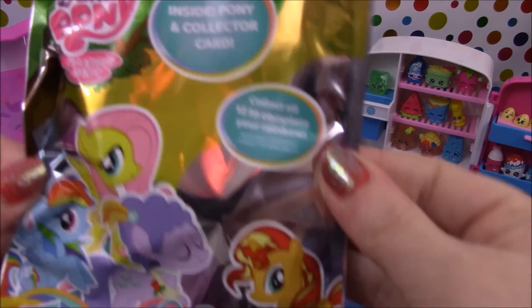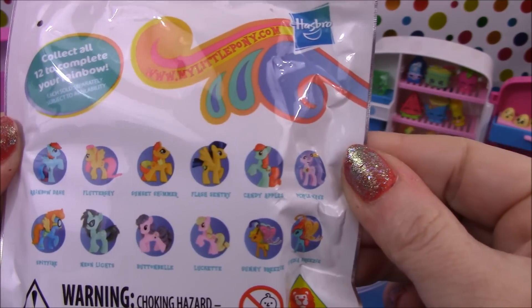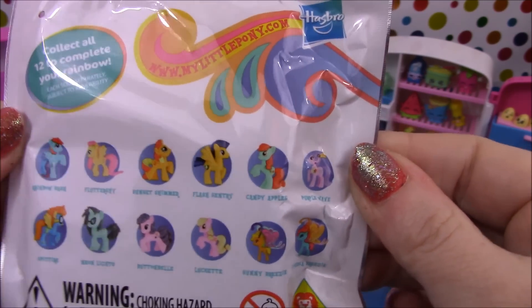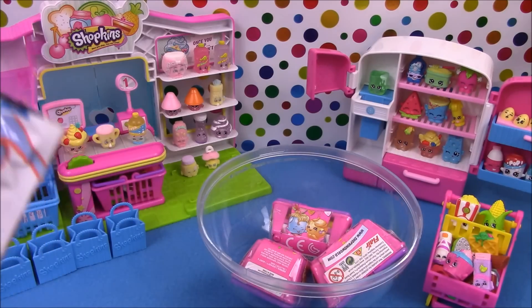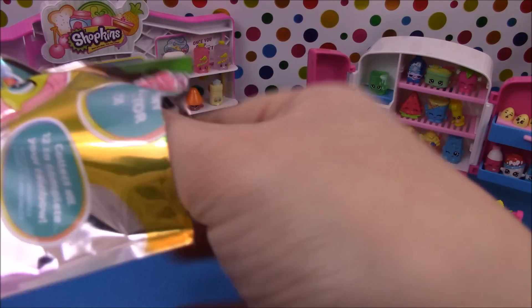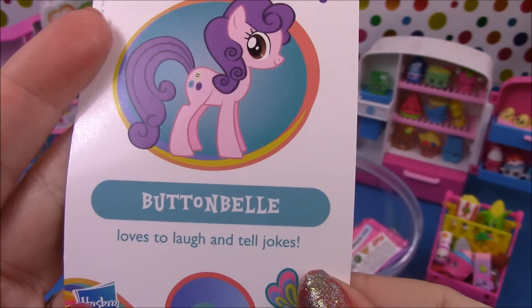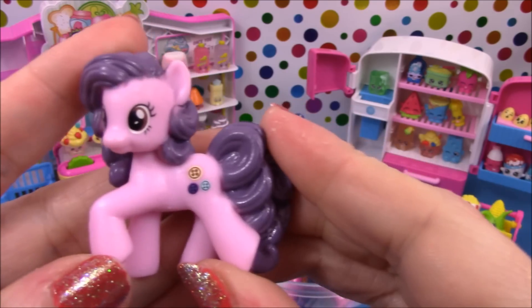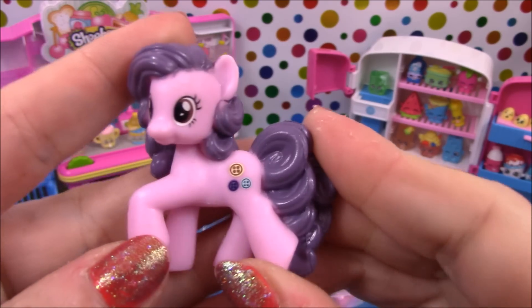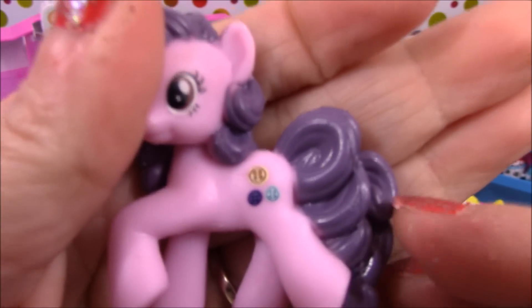Next we have a My Little Pony blind bag. On the back you can see the ponies available in Wave 11a here in the UK. Let's go ahead and see who we get. And we have Button Bell, who loves to laugh and tell jokes! She's super cute and she has three little buttons for her cutie mark. Very sweet.